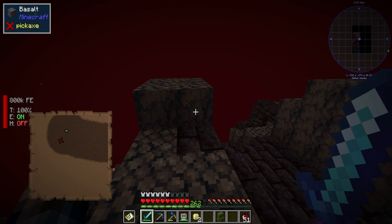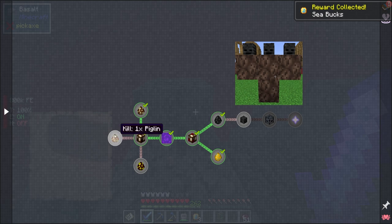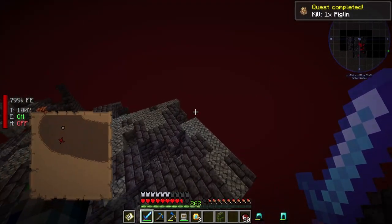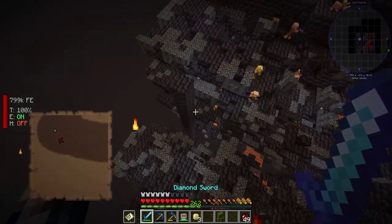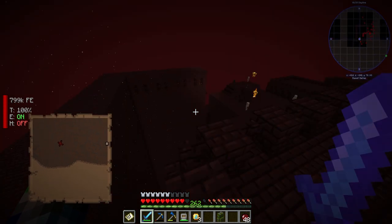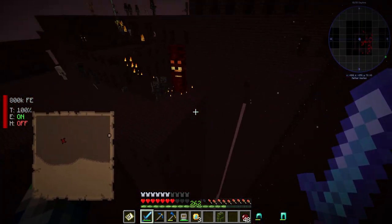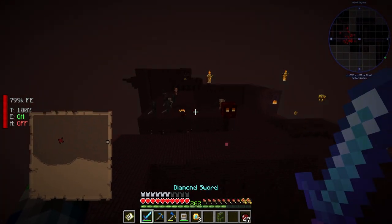What all do we have to kill? Piglin brute — got it. A normal piglin. And then a magma cube. We got the piglin. Now we need to spawn in a magma cube — it should be down toward the bottom. I think we go back to the fortress and try to kill a magma cube there. We got a magma cube. Got another one — we got that small one.